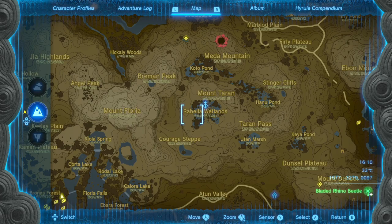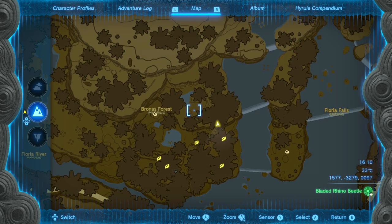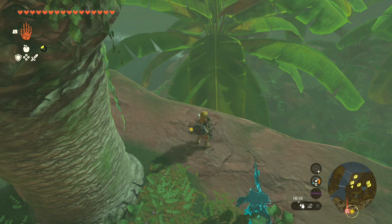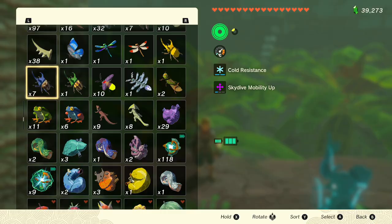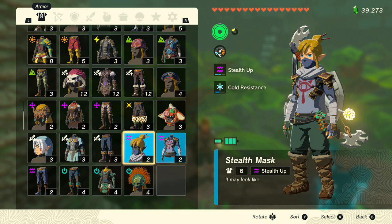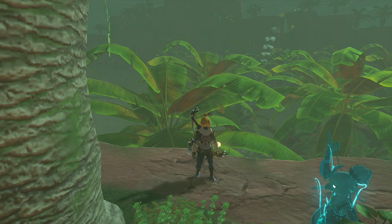So what I recommend for this is go to the Wetlands Skyview Tower and fly over the falls here and land on this little ledge here, just because that's going to make it nice and easy to get around where all of the beetles are. In addition to that, I highly recommend stealth clothing. These things like to run away at the slightest sound, so the less sound you are making, the better things are going to be.